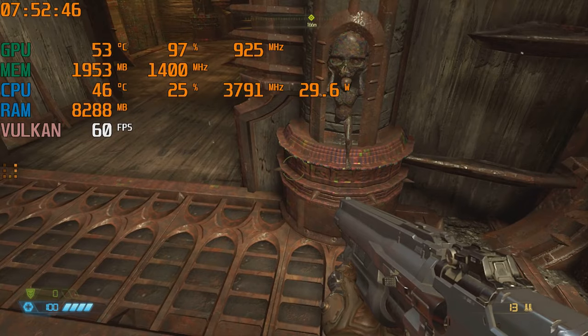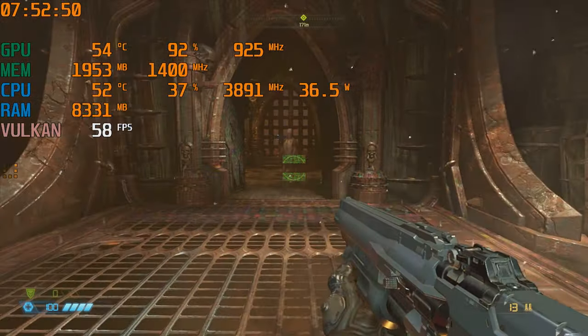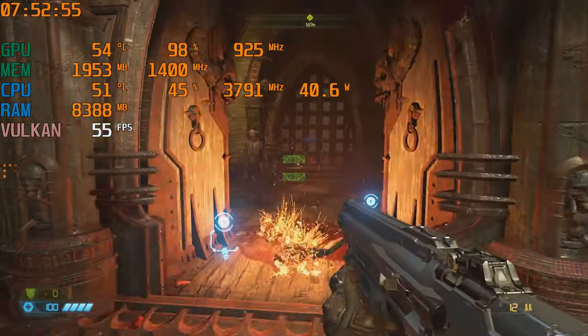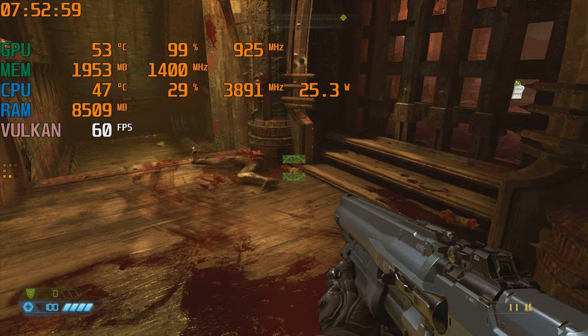Doom Eternal is, unfortunately, a reason to go for the R7265TX instead. The artifact seen on screen right now seems to be representative for the GCN1 family of cards. None of the GCN2 ones behave like this. Pity.